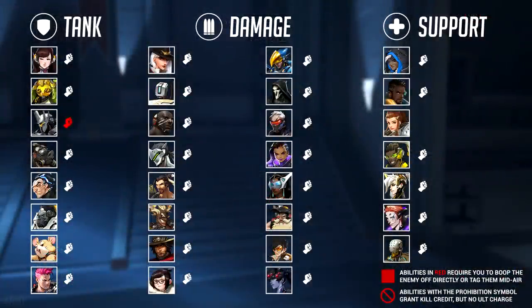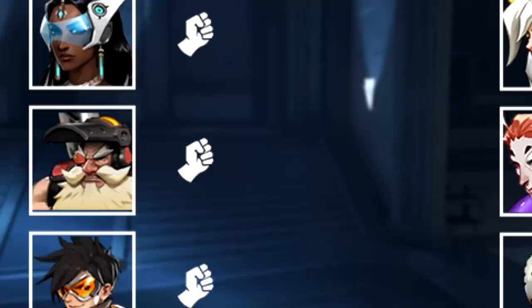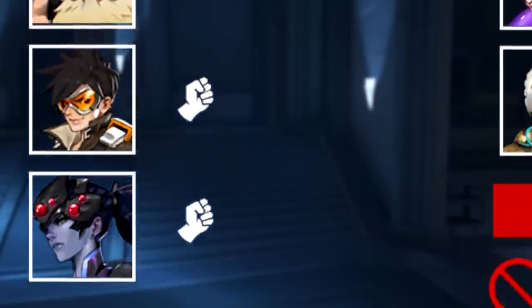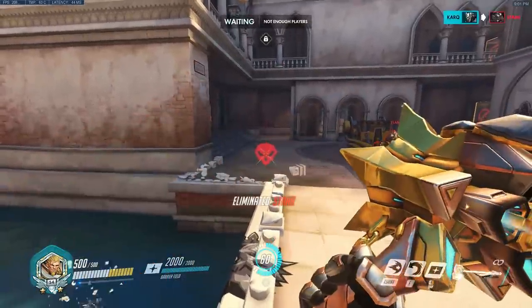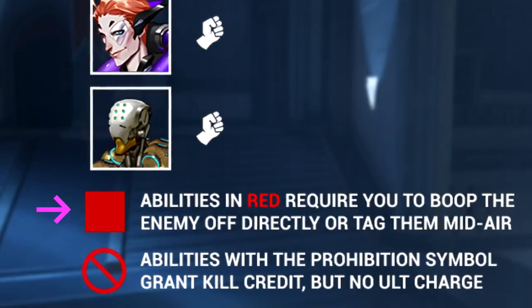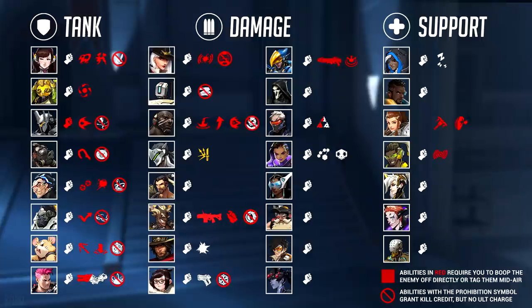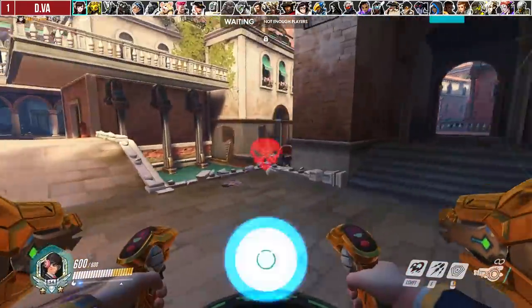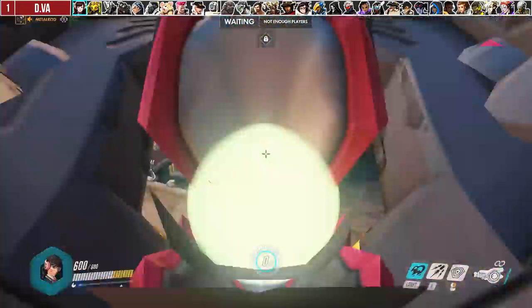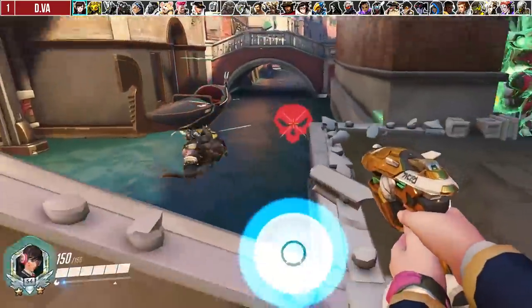Abilities colored in white mean you can boop enemies while they're on the ground. Abilities colored in red must be a direct or mid-falling boop. Abilities with the prohibition symbol grant kill credit but no ultimate charge. Starting with D.Va, her boosters can directly boop enemies off the map for kill credit. D.Va also has her initial bomb path, which counts as a booster kill but gives credit immediately in her baby form.